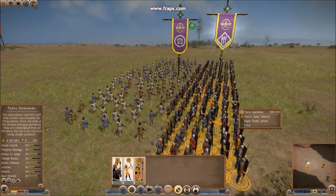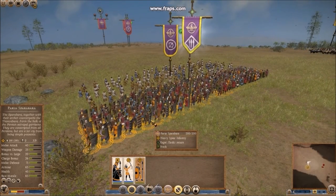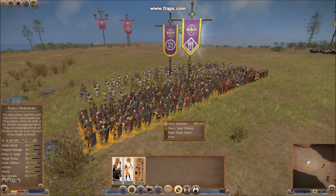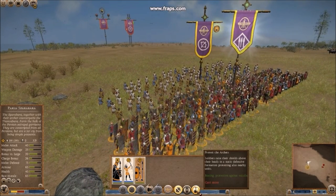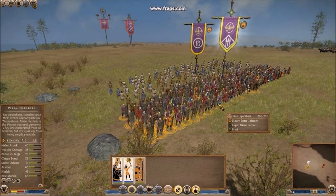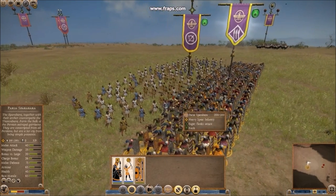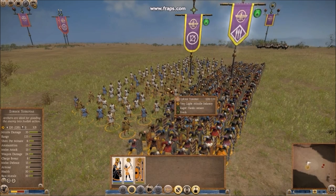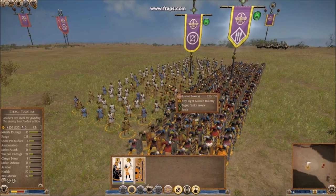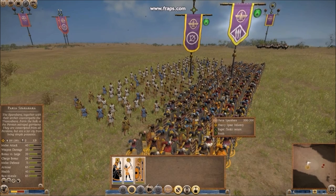The next ability I would like to present is the Sparabara 'Protect the Archers' ability. The Sparabara use their big shields to hide behind and give themselves a bonus against enemy missile fire, as well as a bonus to the unit placed right behind them. By activating this ability the Sparabara take a defensive position — immobile, gaining a bonus to cavalry charges and enemy fire. This bonus to missile fire is given to only one unit placed extremely close to the Sparabara.